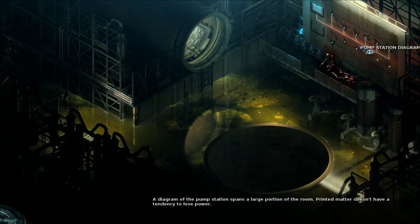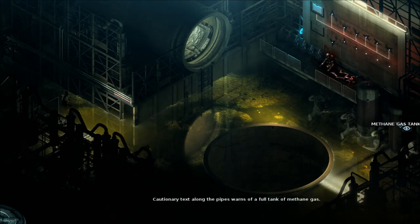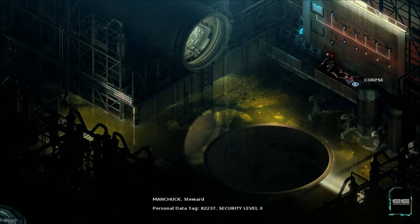A diagram of the pump station spans a large portion of the room — printed matter doesn't have a tendency to lose power. True. A gas tank full of methane — text along the pipes warns of a full tank of methane gas. More pipes. Release valves line the catwalk in a steady row, each one corroded — I think I've read that one already.